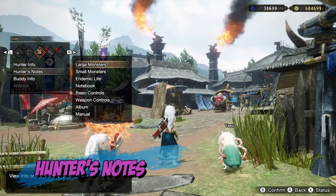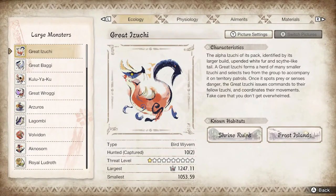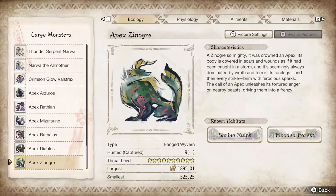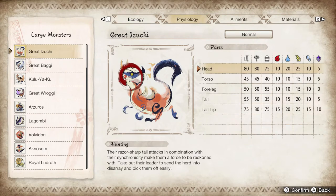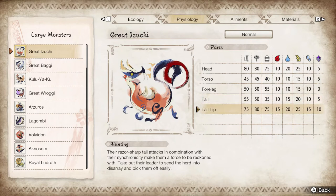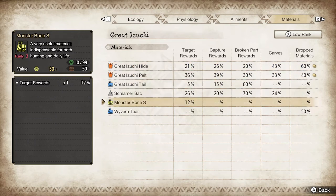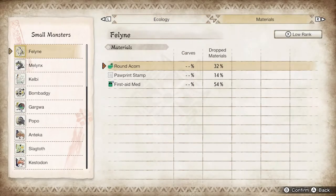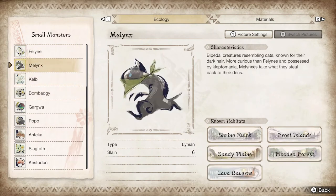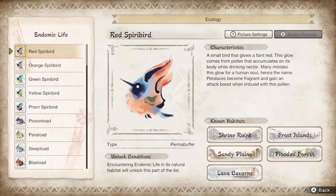The hunter's notes are your go-to guide for learning about your weapons, the monsters, and endemic life. Here you can see which weapon and element type each monster is weak against — the higher the number, the weaker the monster is to that type. This page also shows you how you can get different monster materials along with the chances of acquiring them. Sometimes you'll have to slay the monster, and at times capture it, if you're looking for something in particular. Here you can also find information about endemic life.